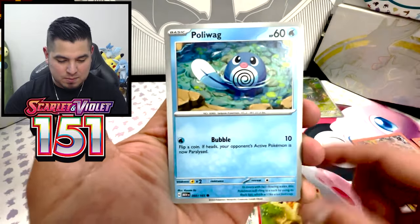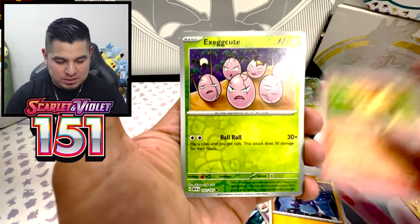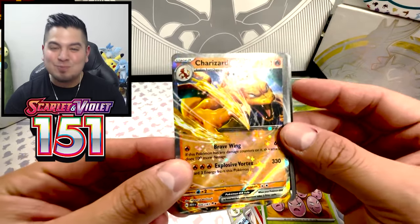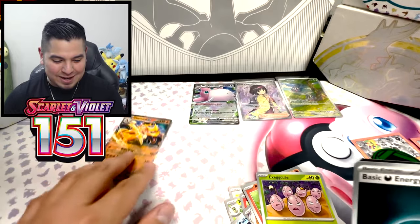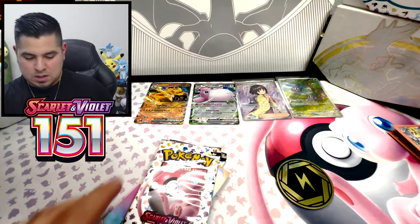What up, Pidgey? Come on. Ponytop. Poliwag. Slowbro. Machoke. Ponytop. Execute. Charizard EX. Back-to-back EX out of this tin. And a Darkness.